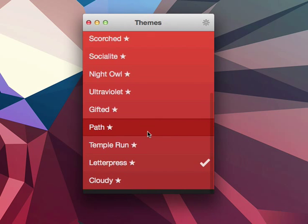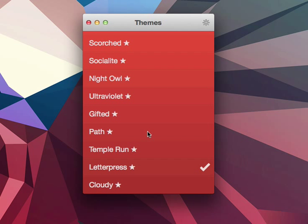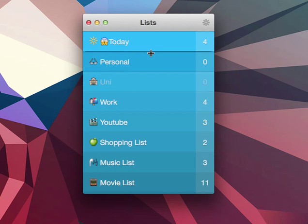The next one is Letterpress, which you get by installing Letterpress. It's a word game available for free on iOS. This is the item view, and the list view looks like this. It's basically a little like Heatmap and Scorched, but with inverted colors from top to bottom.